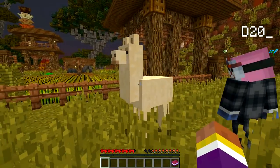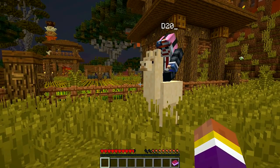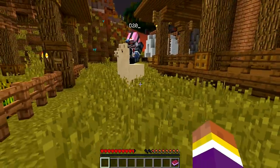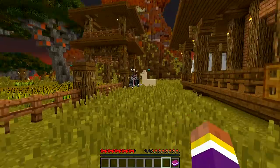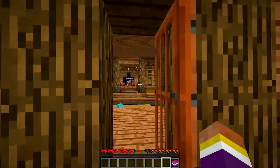Here's our first llama that we saw. He actually doesn't look that bad — I expected these to look so weird. I've never seen one of these in real life. You can ride them! You won't go anywhere, but I'm on him. You probably have to find a saddle and stuff.